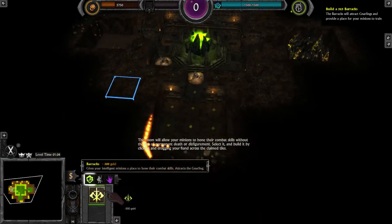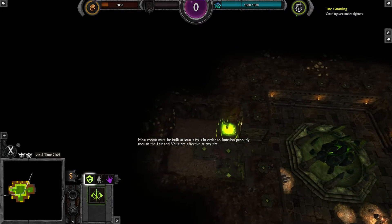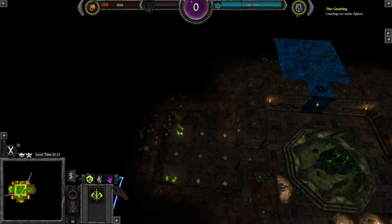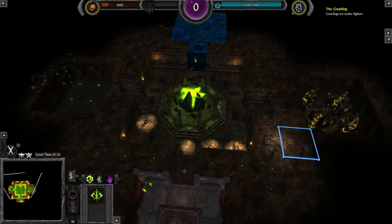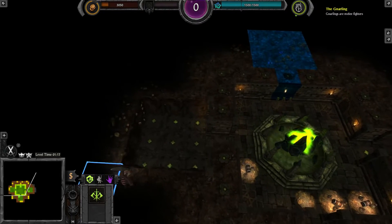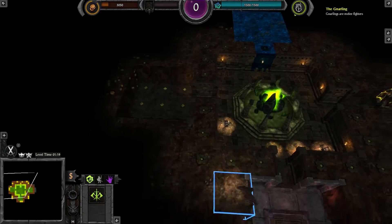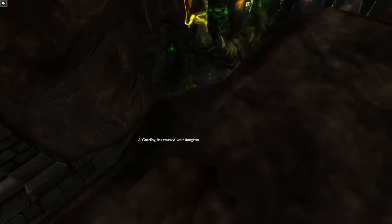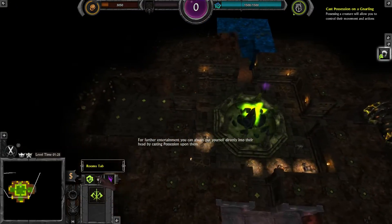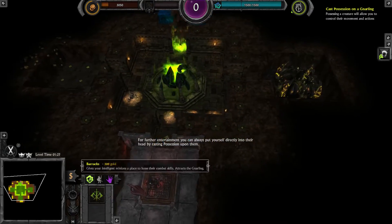Just skip him and now place the barracks. My minions are working at the lair right now so I just have to wait for the gnarling, and then I can immediately place a lair. As I said earlier, just skip it with the spacebar.